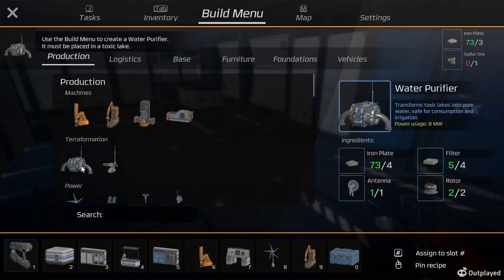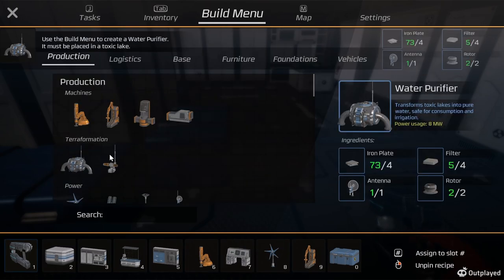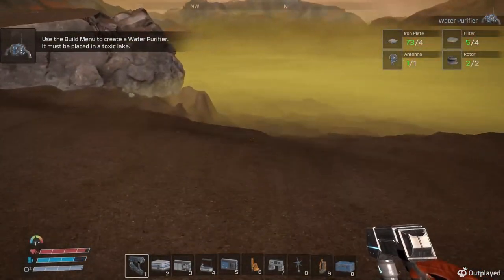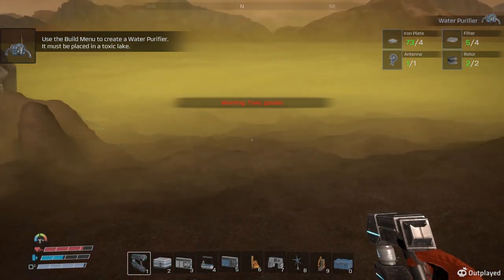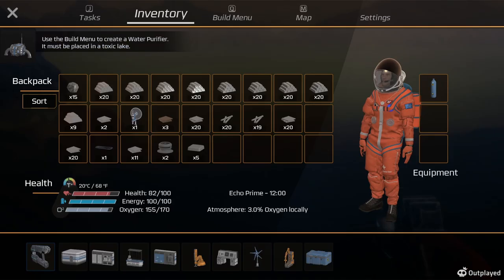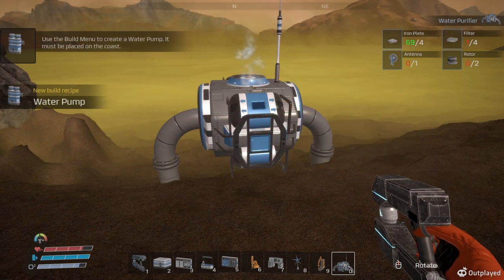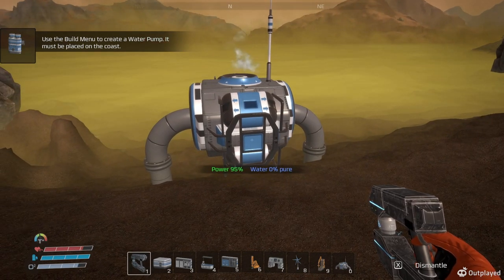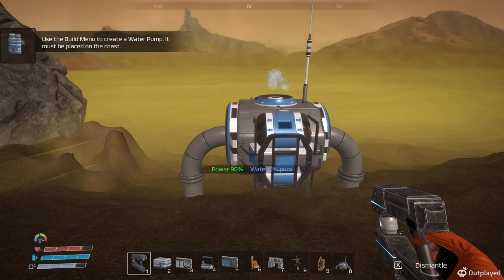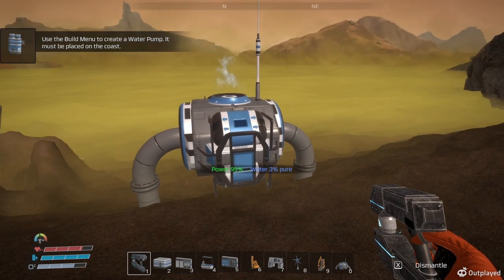Let's see now - water. Good, I can build it. Let's build it right down here. That's where we're supposed to build it. So it should start purifying. I used the build menu to create a water pump - it must be placed on the coast. Oh, that's the water purifier!